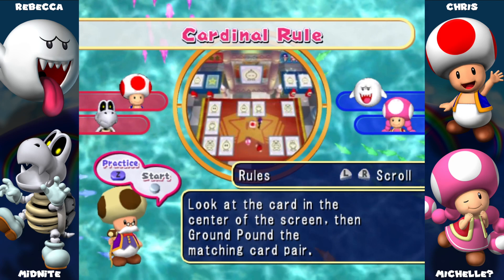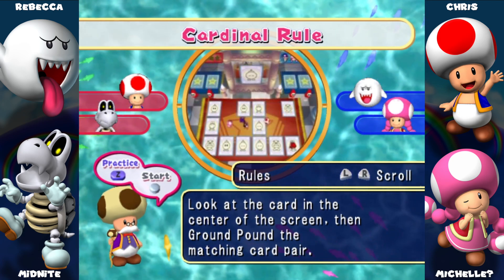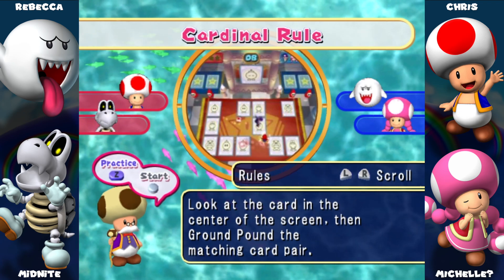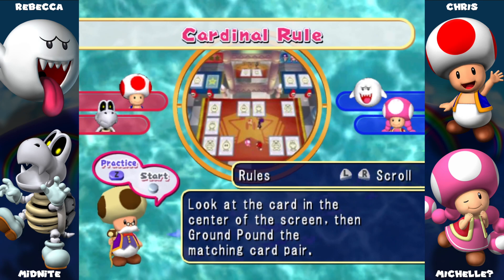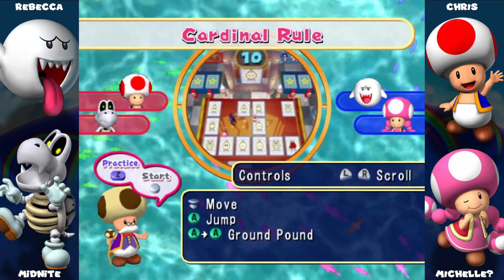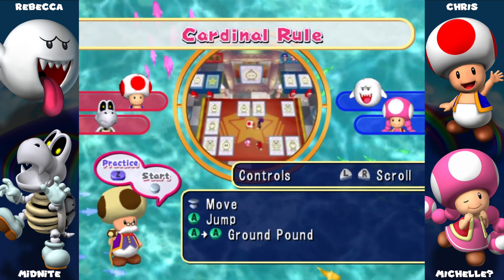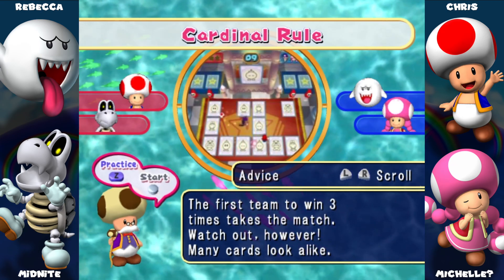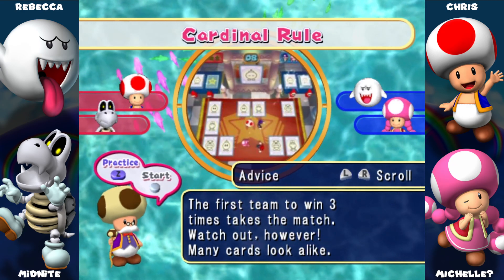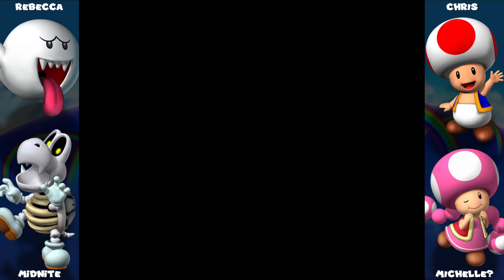Didn't you hear? We're not friends anymore. Oh no — 29 years gone. It's all gone. You gotta find the matching cards — look at the card on the center of the screen, ground pound to match it. That was horrible. We find the matches — ground pound on the card that's up there and you get it. You need two cards that match.